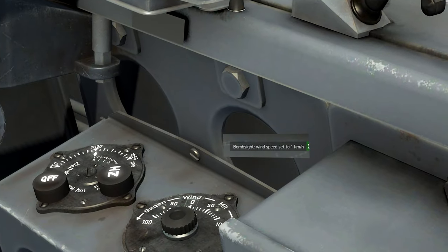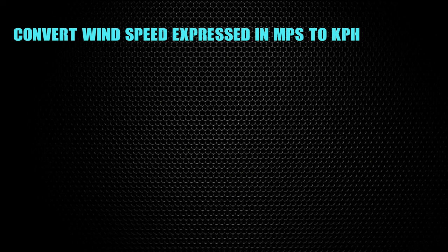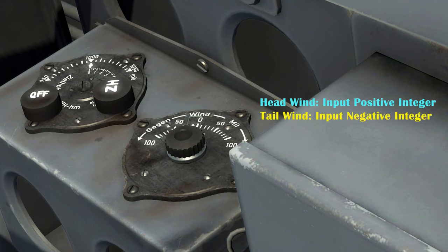You also have to convert the wind data given in meters per second to kilometers per hour on the Stu V-5 wind setting. To do that, you simply multiply the wind speed by 3.6. If it's a headwind, you would input minus; if it's a tailwind, plus.